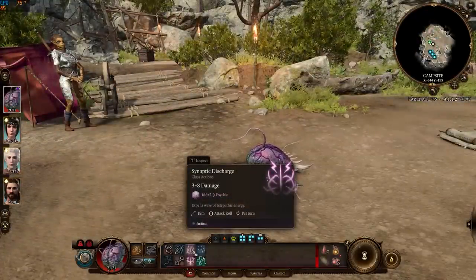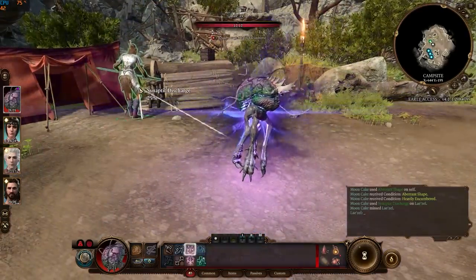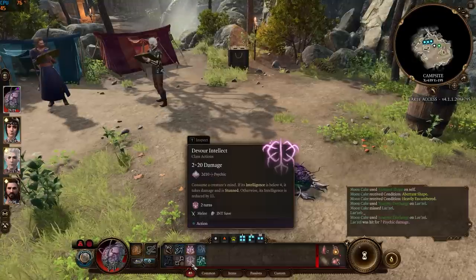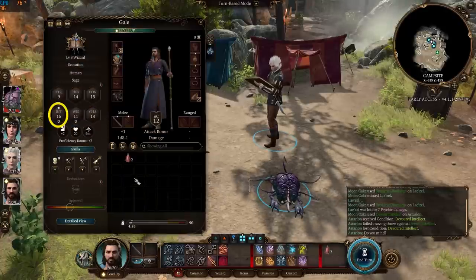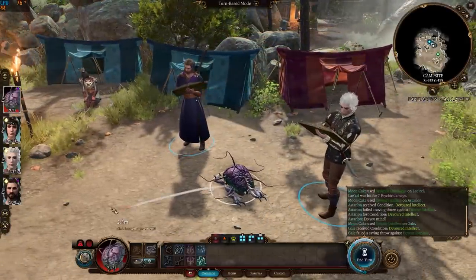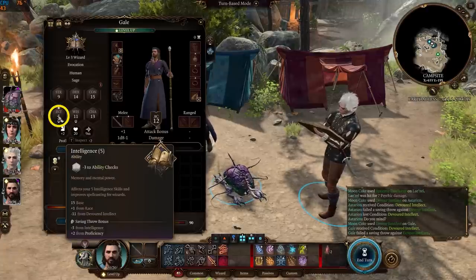Synaptic Discharge deals a maximum of 8 psychic damage with a maximum range of 18 meters. Devourer Intellect is perfect when fighting against wizards, as it will reduce their intelligence by 11 points. The ranger has 16 intelligence — hitting him with Devourer Intellect reduced his intelligence to just five, giving him a minus three penalty to ability checks.